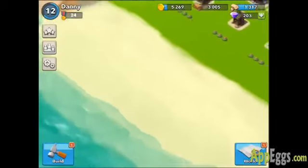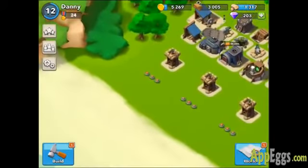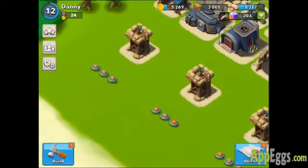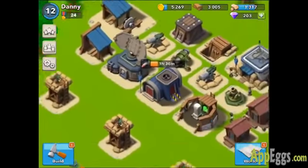You basically have your sniper towers on the outside, and the reason for this is because when people drop their troops, the troops are going to go after the sniper towers. Once the sniper towers have been destroyed, the troops are going to have to go over these three land mines here and they'll probably lose a lot of troops just from those land mines.